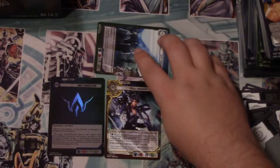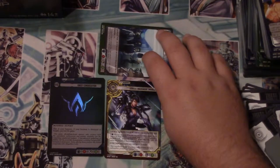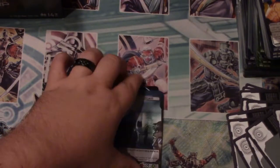Cards become engaged whenever you attack - you basically just flip them sideways. That's basically it in a nutshell. I know it's not a very good tutorial, but I'm not a master at it because I haven't played physically yet. I need to get my brothers over here to do it.